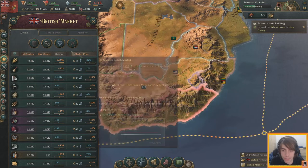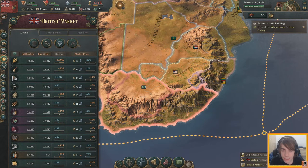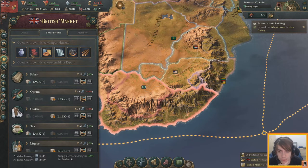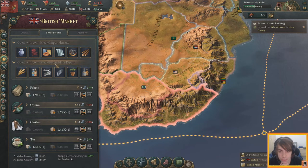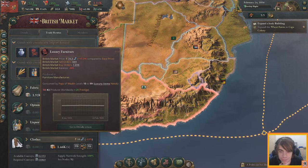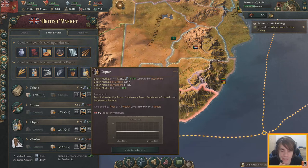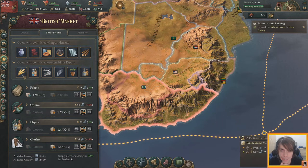The market overview shows staple goods, industrial goods, luxury goods, and military goods. Looking at import demand — our people need wood, coal, and glass for most industrial stuff, and the rich want luxury furniture. For potential exports, we could export liquor (made from wheat so pretty easy), fertilizer, fish (since we have sea access), and grain.